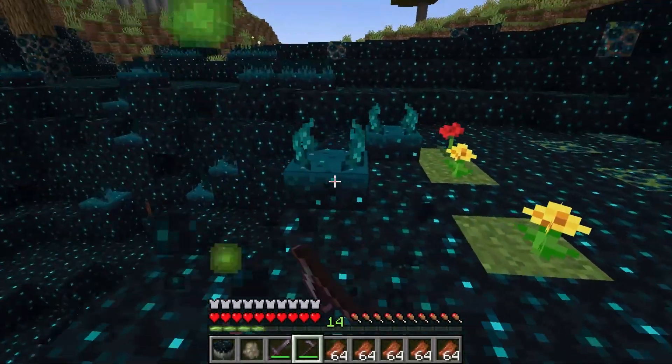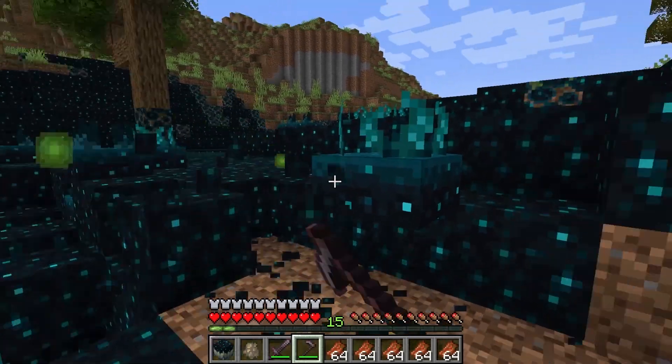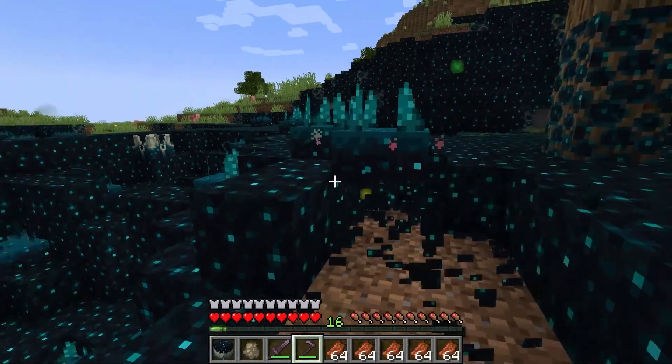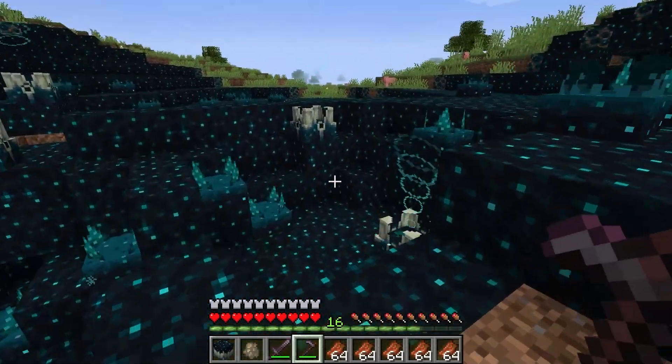This means Skulk Blocks could theoretically be used to store XP. However, each block only drops 1 XP and must be broken to retrieve it. Breaking the block is relatively easy, but to reach level 30 you would need to break around 1,300 blocks to accumulate enough XP.